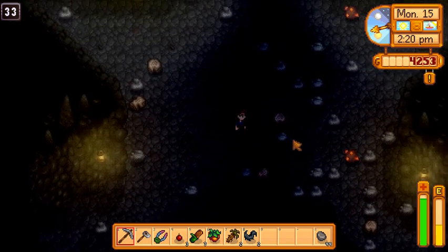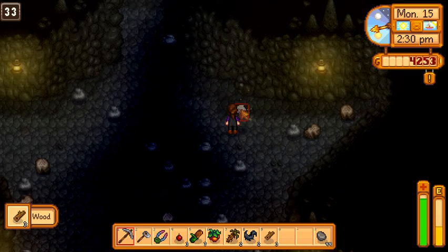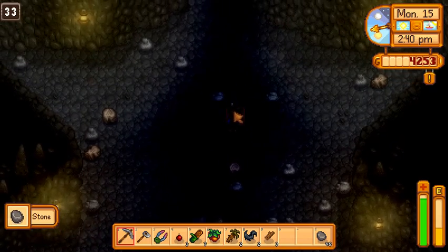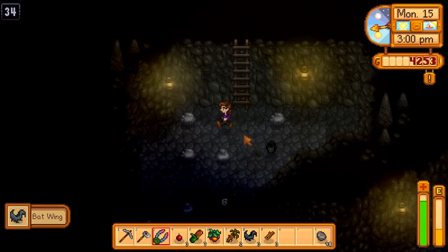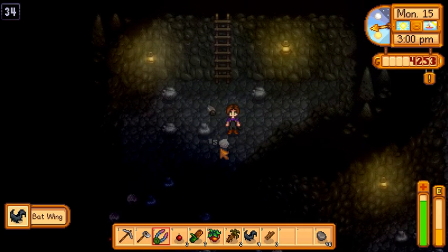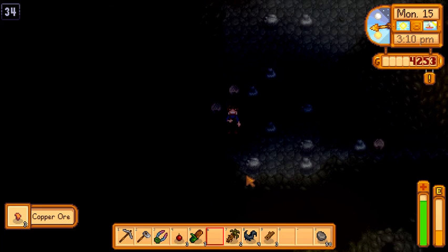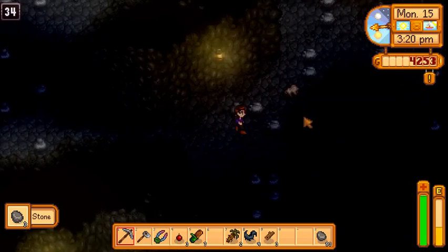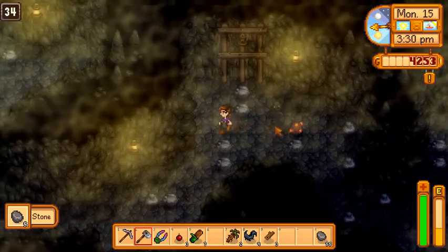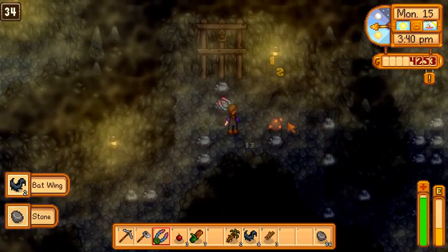We've almost made it to floor 35. Got some wood. Now we just need to find the exit and then we can get out of here. We're doing okay, we need to eat something. There we go, a little more energy. We'll just keep an eye on that. At least it lights it up — I guess I really can't complain, it gives us more light.